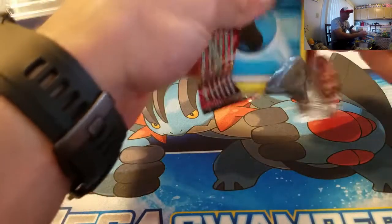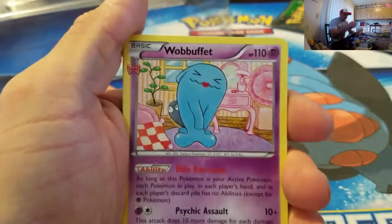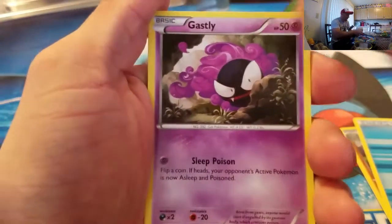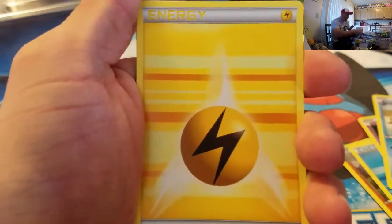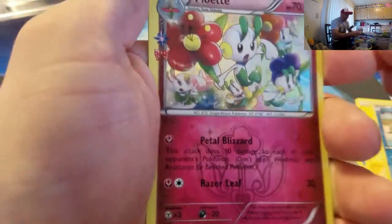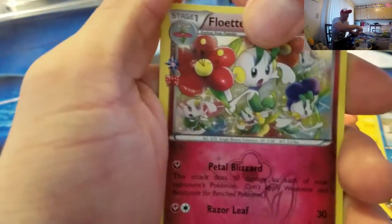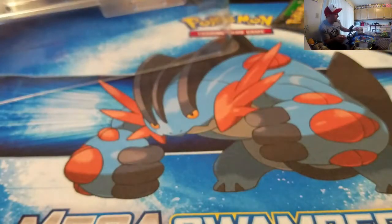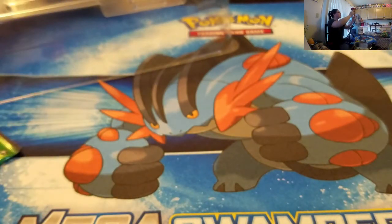Let's get to it. First pack: a Wabuffet, Pokemon Fan Club, Graveler, Water Energy, Gastly, Krabby, Energy reverse hollow, another Krabby, a Flabébé — that's the Radiant Collection card — and the rare is a Doduo. I have the Flabébé so I'll keep that to the side. It's a common but always nice to get.